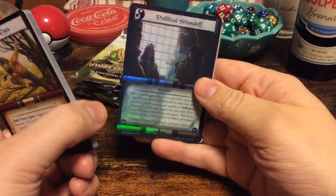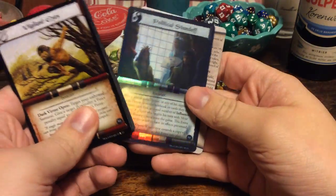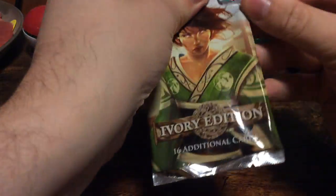Political Standoff — nice. We have an event, I believe it was called. But it's a foil, nice. And we have another Gates of the Second City. So there are foils in here — that's good to know.